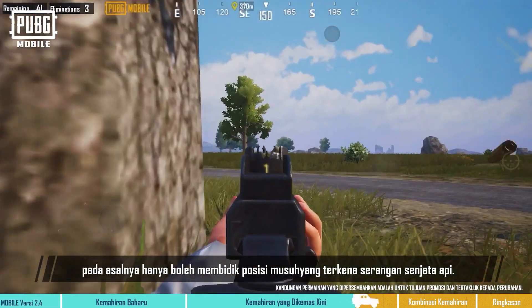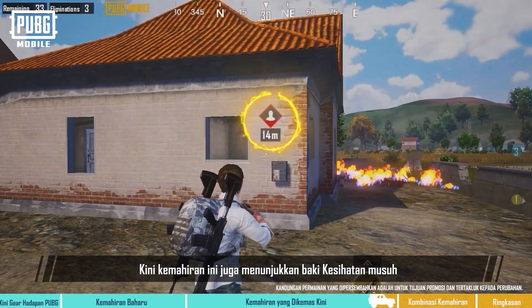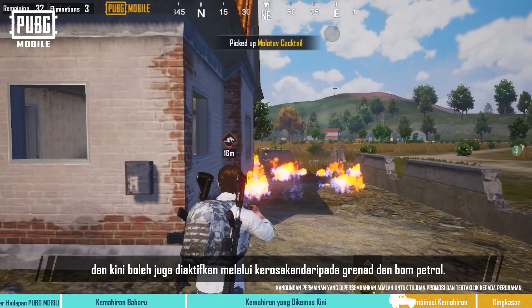The Trace skill could originally only mark the position of enemies that were hit by firearms. It now also shows the remaining health of enemies, and can now also be activated via damage from grenades and Molotov cocktails.